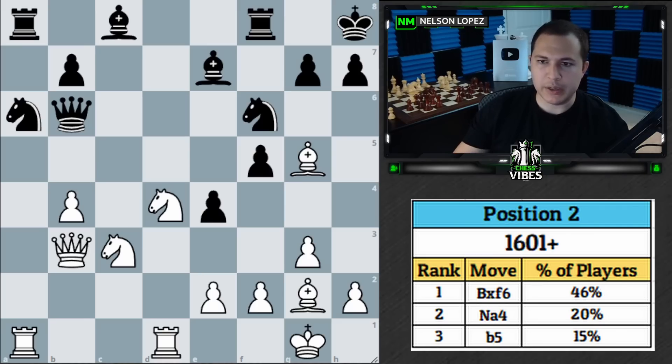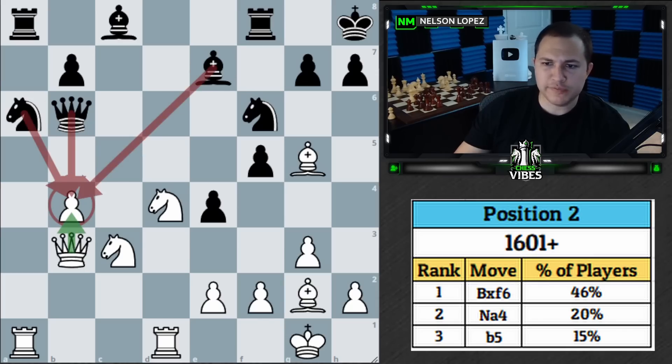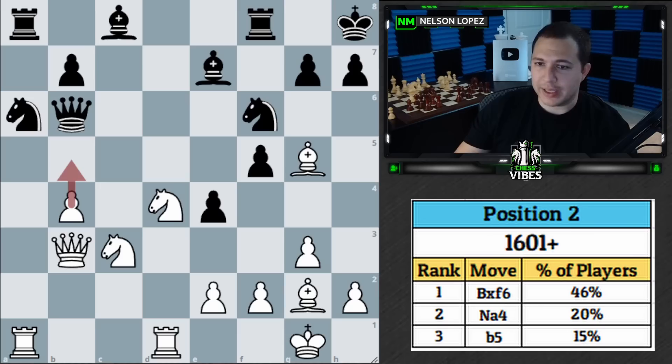The first thing you should have noticed was that the b4 pawn was under attack by black and only defended once, so we had to do something. That's why most people saw moves like b5, knight to d5, or bishop takes — either defending the pawn or distracting black.